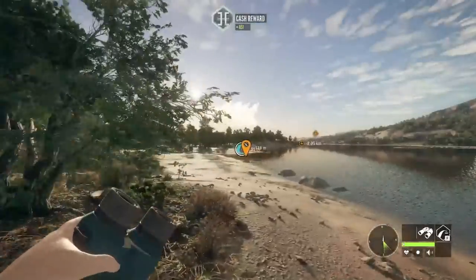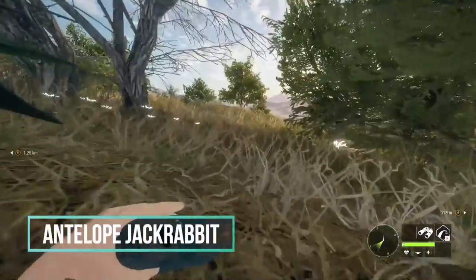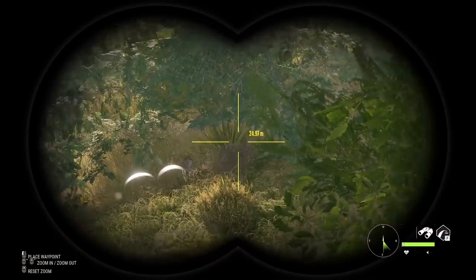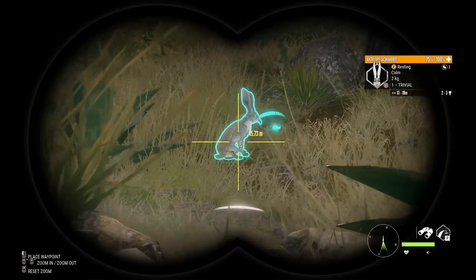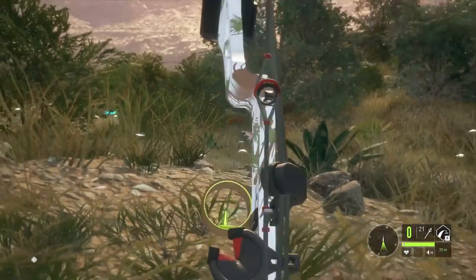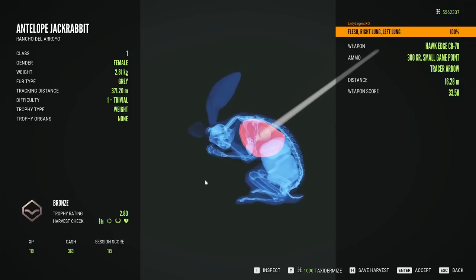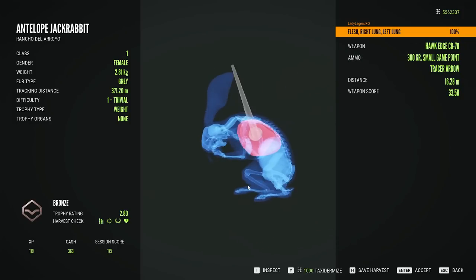We just got a warning thump approaching this zone — hoping to find some bunny rabbits. I have the 300 grains loaded. Oh my gosh, look at that! Here we go. Yes! We got her — antelope jackrabbit is down. Beautiful double lung shot, only 16.28 meters. And there is a turkey around — we need to go find that turkey.